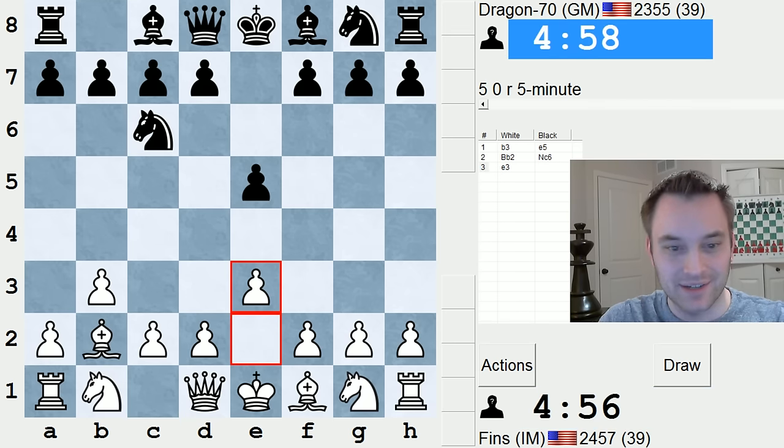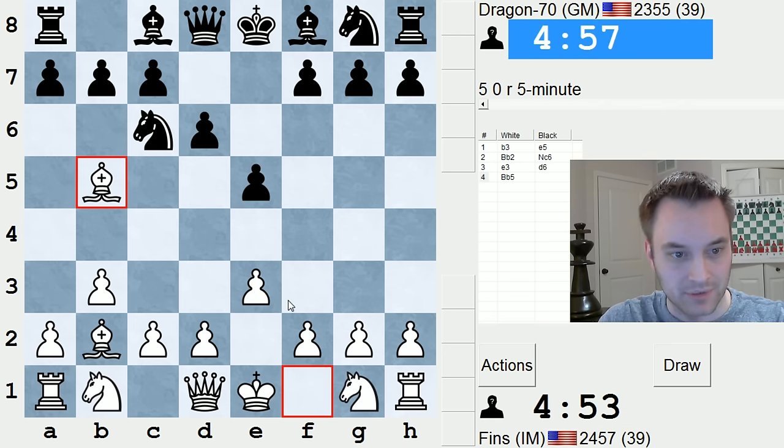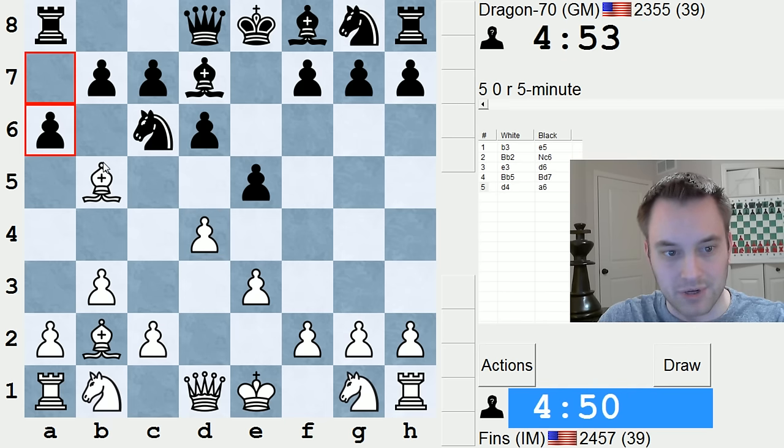So we're playing the Nimzo-Larsen. I've been experimenting today, and it's gone well so far, so let's bring the bishop out here. Yeah, bishop d7. I'm going to try to take over the center and play d4, advance in the middle of the board. I might bring this bishop back.